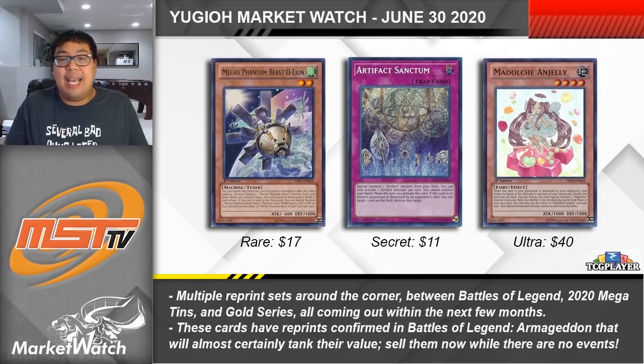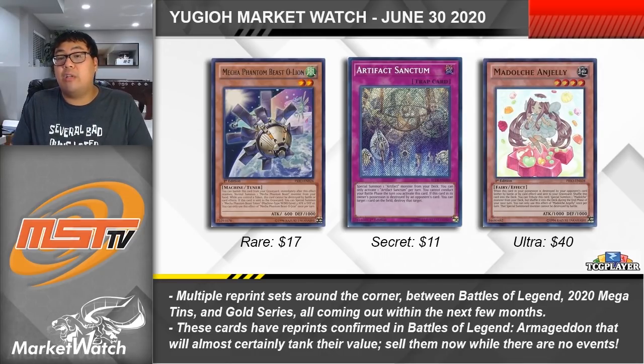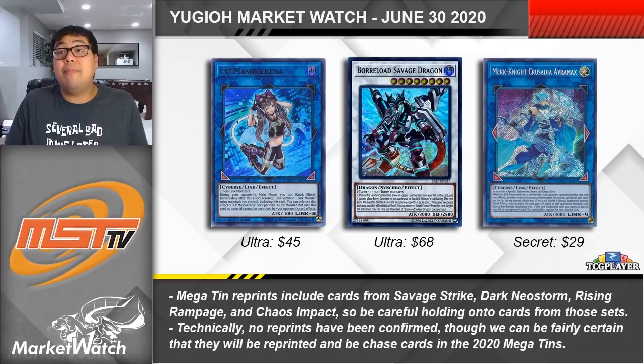Madolche Anjelly finally has its reprint coming — very necessary after we saw reprints of Madolche Magileine and Madolche Chateau a la Mode in Duel Overload. It's still a $40 card for either the original ultra or the Megatin ultra reprint, which is insane when you look at Magileine tanking from $25-$30 to barely a $1 card. I'd honestly expect Anjelly to be at most $5 following its reprint. In a worst case scenario, if you pay $20 for your playset of reprint Anjellys, you can move your current set for around $100 — that's $80 of profit and you still get a set of Anjellys. This one feels like a no-brainer.